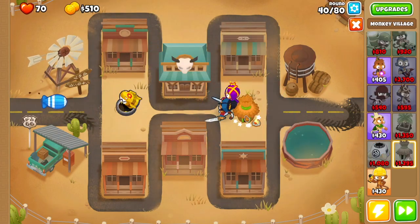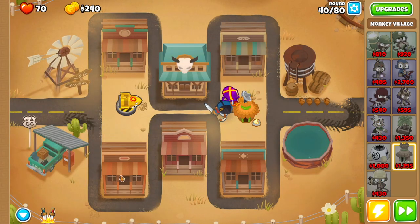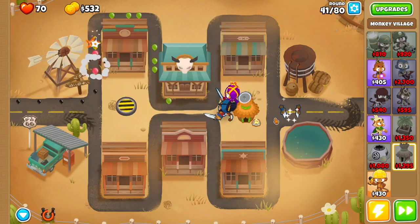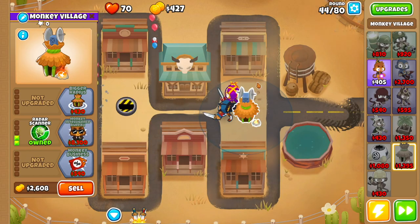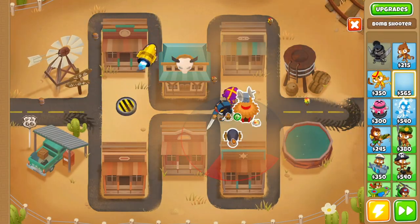Then we want a Monkey Village — drop that right over here — and go Grow Blocker. Now we're at round 40. As soon as the MOAB pops, just use Soda's ability and that'll take care of the ceramics. Then with the Monkey Village we're going to get Radar Scanner and Bigger Radius.